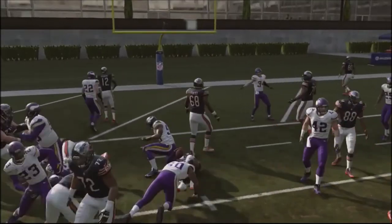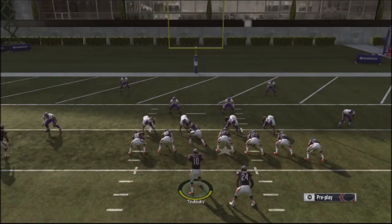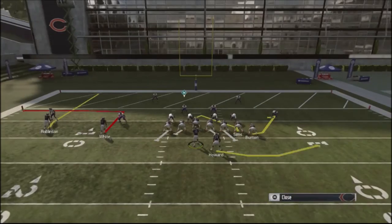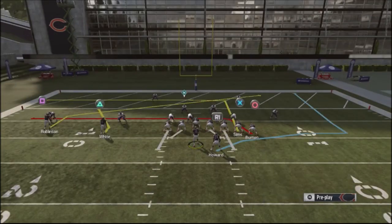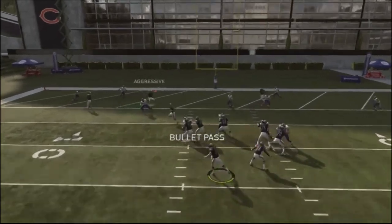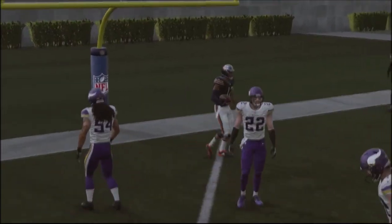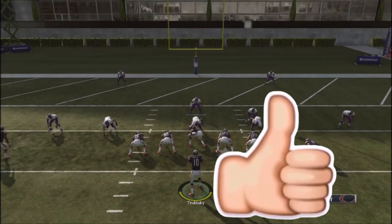A lot of times I'll run an inside zone first just to make my opponent think I'm going to pound the ball, then no-huddle back into this play and hit my read. This is basically a money play I use in goal line situations — inside the goal line — giving you an opportunity to get some pretty easy touchdowns. To my subscribers, thank you for your support. If you like these tips, smash that like button, and until next time.